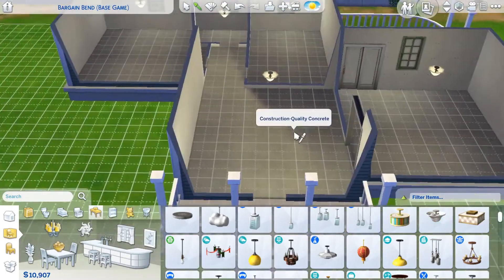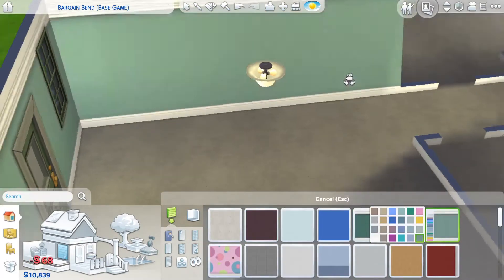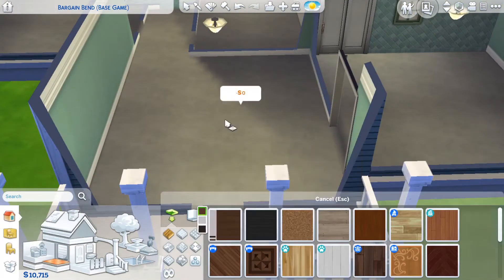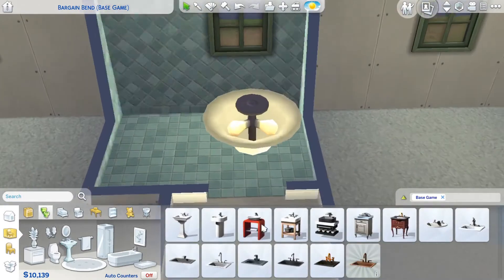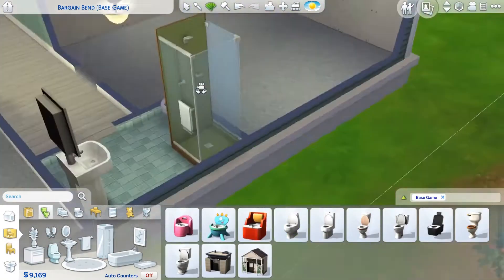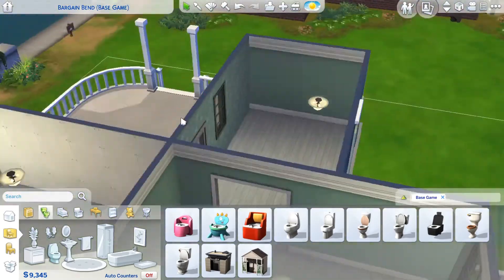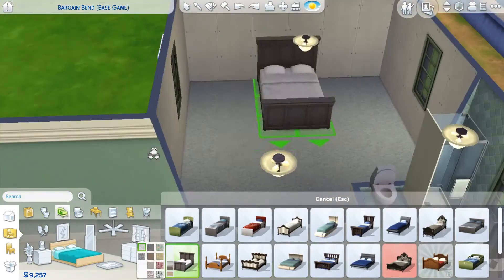I think it'd be a lot of fun to navigate Tiny Living with some of the other starter homes in the game. I have some ideas for builds and renovations, but I'm more than happy to take requests — so if there's anything you want to see from Tiny Living, let me know in the comments. Are you planning on getting the pack, or are you waiting for it to go on sale? I'm really excited about the Murphy Beds coming back, and I'm excited to play around with the 100 tiles we're supposed to get with the new lot type — it'll be a fun challenge.